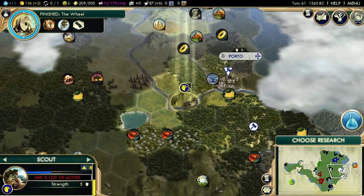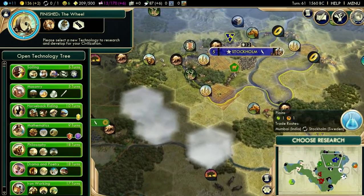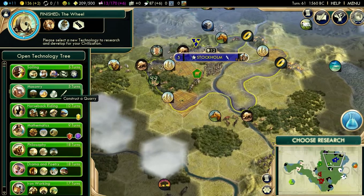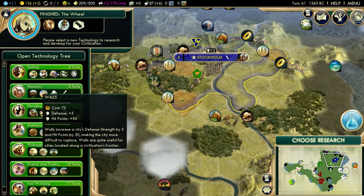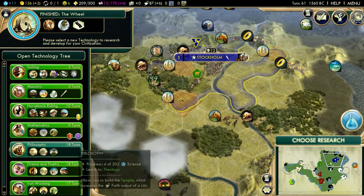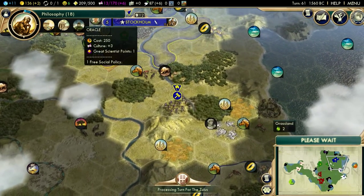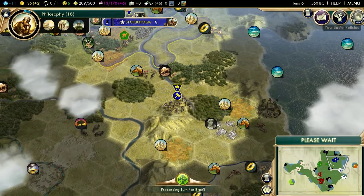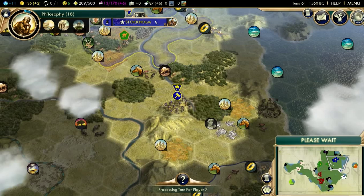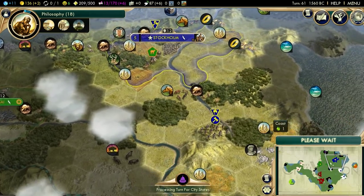We're going to get ourselves the city, which is good. Maria will probably bitch and complain about that — she bitches and complains about everything else. I think what I should go for now, most likely, would be Philosophy, because I really need my libraries and my National College. The Oracle is also a very good wonder to get as Sweden — the extra free social policy means you can get Patronage a lot quicker. And the quicker you can get Patronage, the better it is for you.